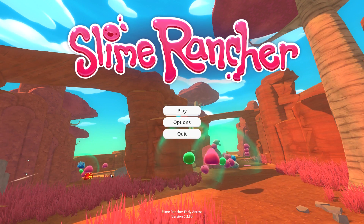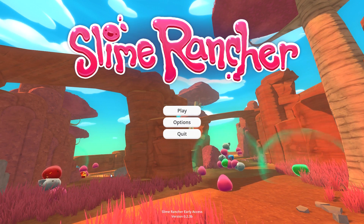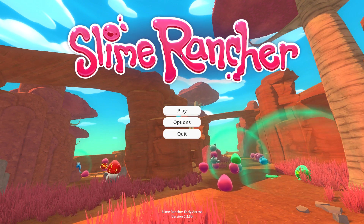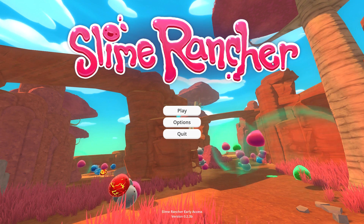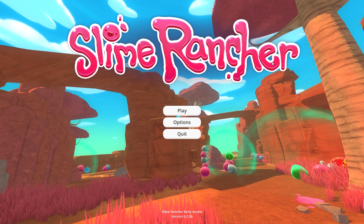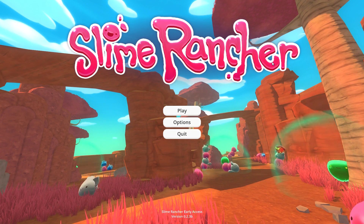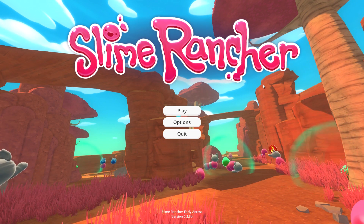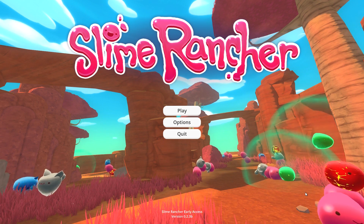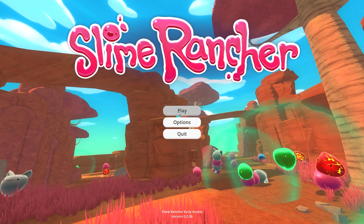Welcome back to the Chupacabra's Lair. I'm your host Larry the Chupacabra. We're back for some more early access game stuff today with Slime Rancher, because apparently when you volunteer your time to work with the Bureau of Ranching and you maw all the sheep and drink their blood as a chupacabra, they send you to an alien outpost where your task is to deal with these somewhat adorable slime monsters — like it's some sort of ranching-related purgatory.